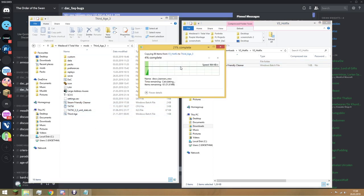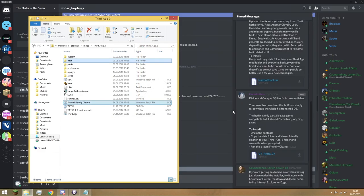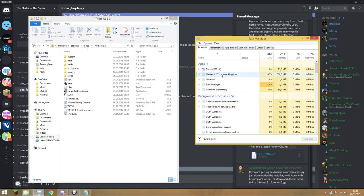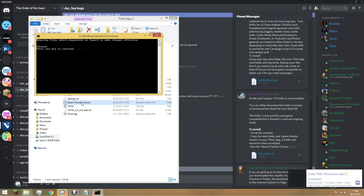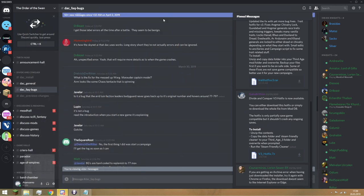We are going to replace all the files in the destination. That didn't take very long. This is the first time I am trying this myself. Then we are going to run the steam friendly cleaner — we probably need to close Medieval 2 Total War just in case. Then we run the steam friendly cleaner and just push a random button. And that should be it — now I will see you on the battle map.